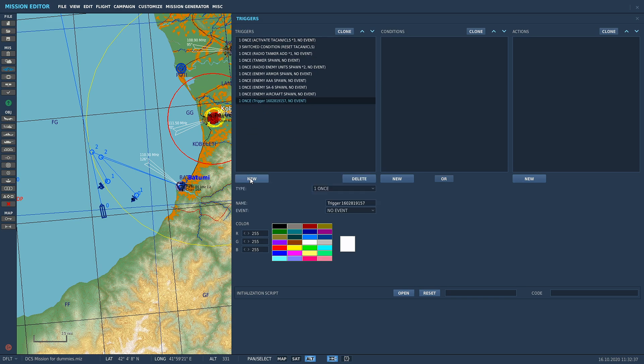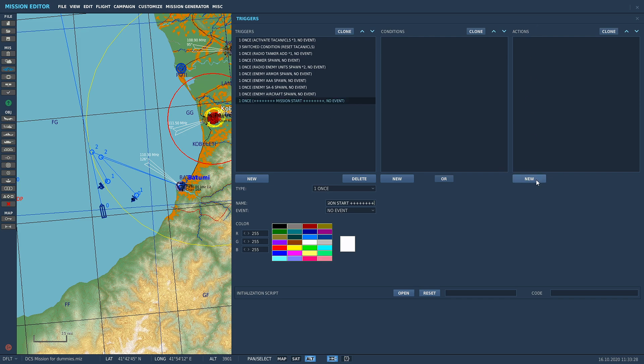What we're going to do is organize triggers into sections to make your life easier. So come into the trigger editor and you're going to name this one with eight plus signs, then 'mission start', then another eight plus signs - so something like '++++++++ mission start ++++++++'. Now, you need to add an action - just 'begin playing actor' - because if there are no conditions and no actions, the trigger will delete itself when you close the mission.